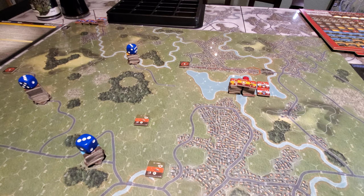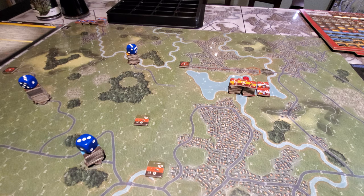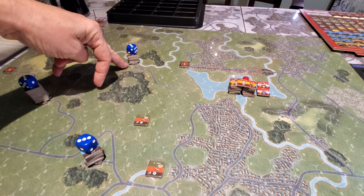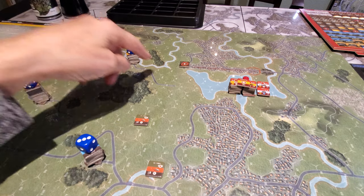So first things first: with this scenario there are three task forces, for want of a better term, to work with. It's somewhat of a meeting engagement where US NATO forces are looking to conduct a counterattack — essentially punching with a scratch force put together plus Task Force Orange, the 311th ACR. Those scratch force units are really being used more as a reserve or defensive set of units, mainly because of the force mix.